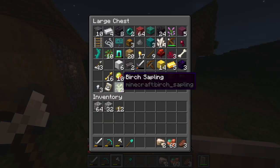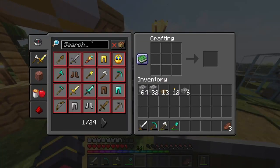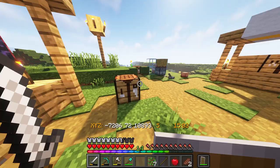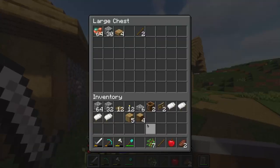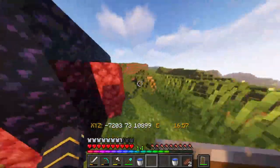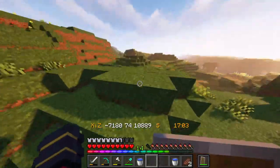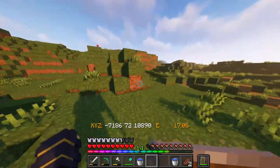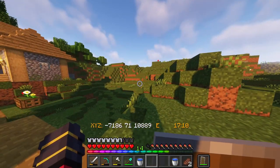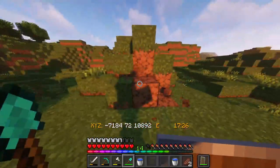Next I need 11 trapdoors, 10 torches, 4 slabs, 2 composters, 2 fence gates, 4 beds, some buckets, and a lightning rod. While this is still smelting, I'm gonna go work out where I'm gonna place it and then put down the water source. Maybe I should flatten out this area here and just build it here. Yeah, I think that'll be good.